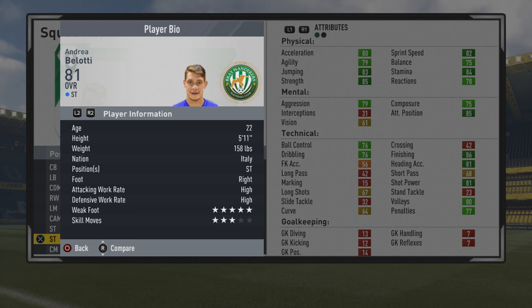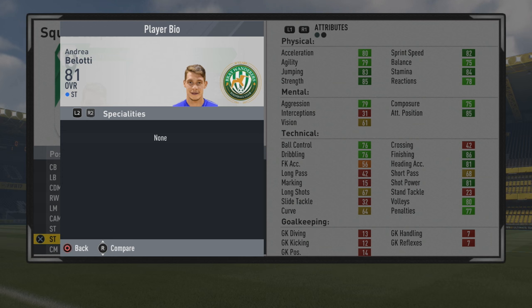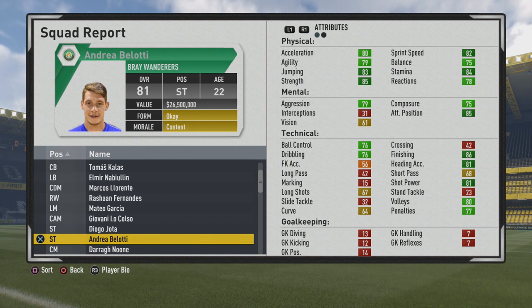You can see he is 5 foot 11, 5-star weak foot, 3-star skills, right foot, high/high work rates. Love that 5-star weak foot. I think 4 or 5-star weak foot is really a necessity for any striker. He also has the power header trait.